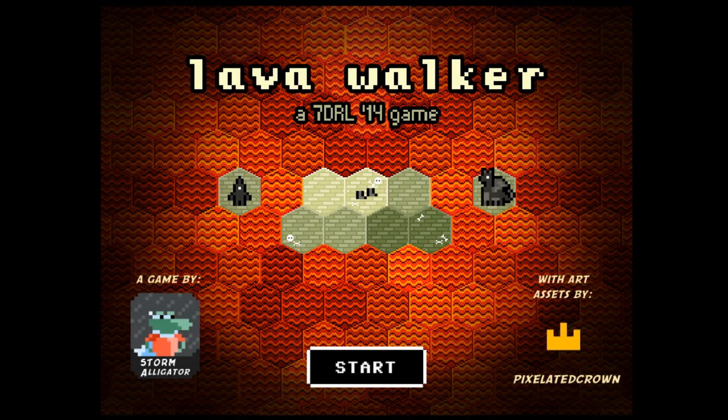So this one is Lava Walker, which proudly declares itself a 7DRL 14 game, although the font there actually makes it look a bit like it says a 7DRL 44 game. It's way ahead of its time, or I guess way behind its time.